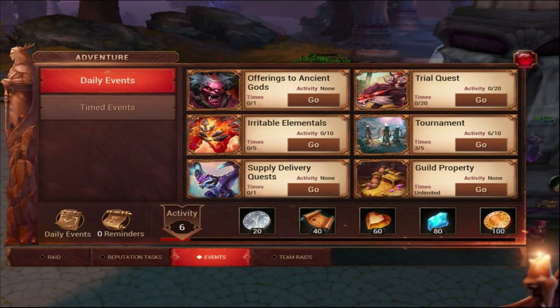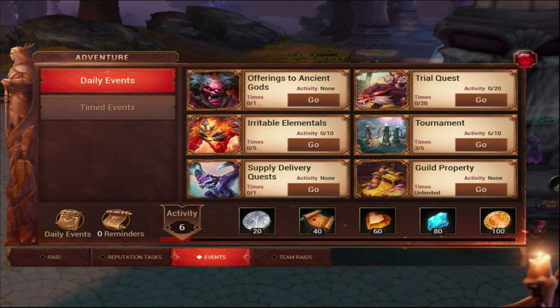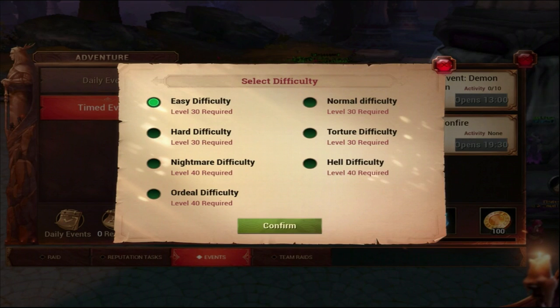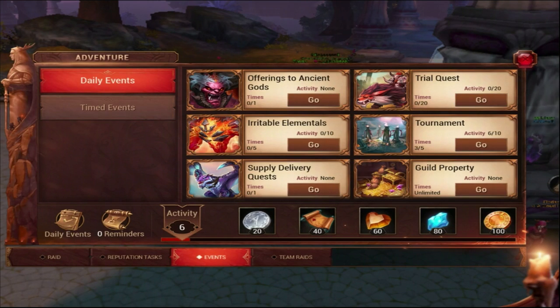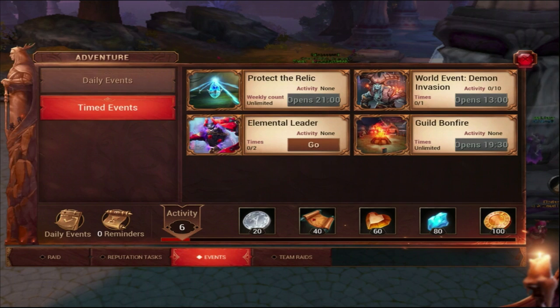Guild quests give XP, and guild events give a lot of XP. For timed events, if you're in a guild you can do Guild Bonfire or Guild Goblins - they give up to 10 to 12k XP. Also make sure you participate in Demon Invasion for XP, Protect the Relic for XP, and Elemental Leaders for a lot of XP. You can choose difficulty and do it twice.